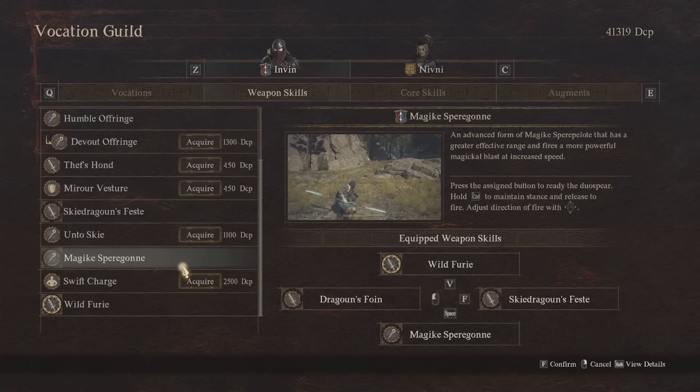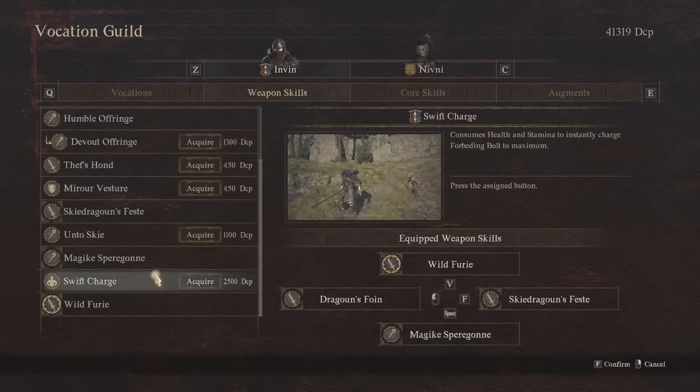If you don't want to use Magic Spear Gun, another good candidate is Swift Charge, which consumes health and stamina to instantly charge your Forbidding Bolt to maximum. It can be useful but I don't like the idea of the health cost. As you can see in the gameplay here though, it only takes away from your current health, not your maximum health, so you can be healed back up. It's another option if you do want to use that instead.